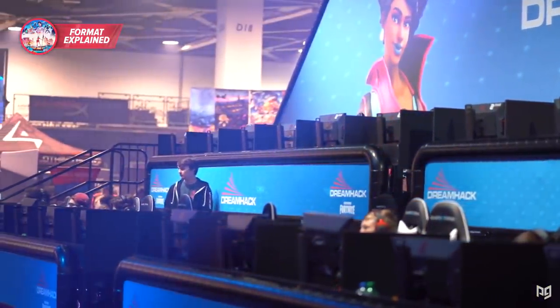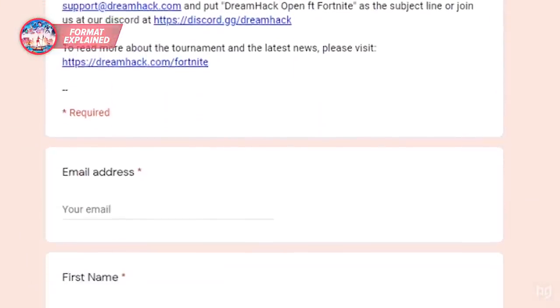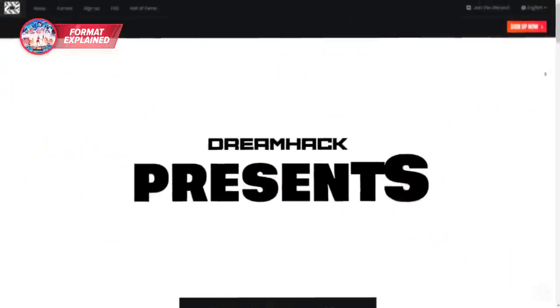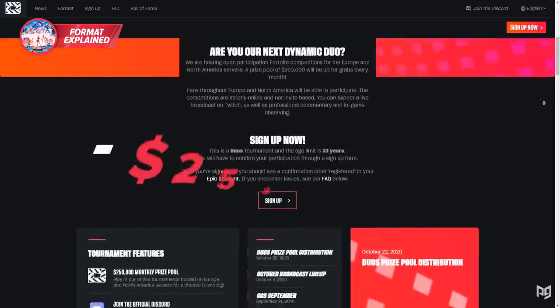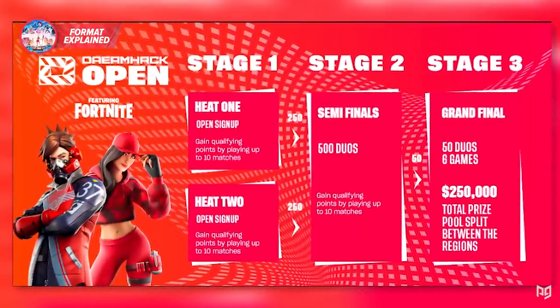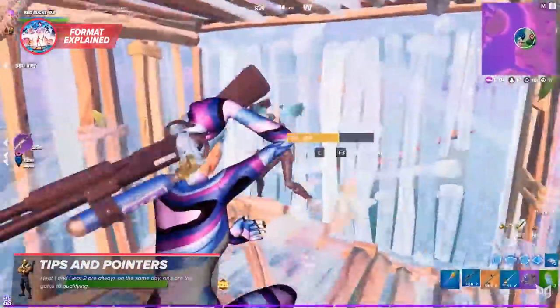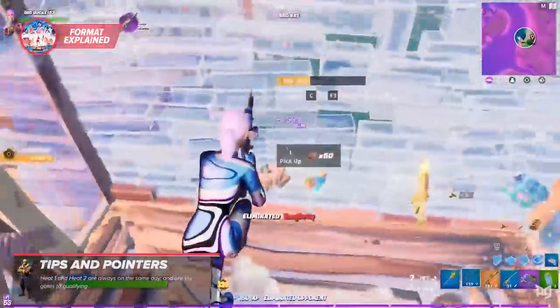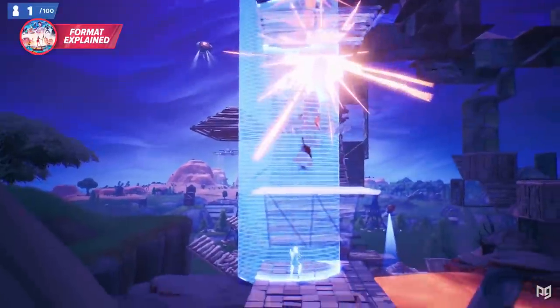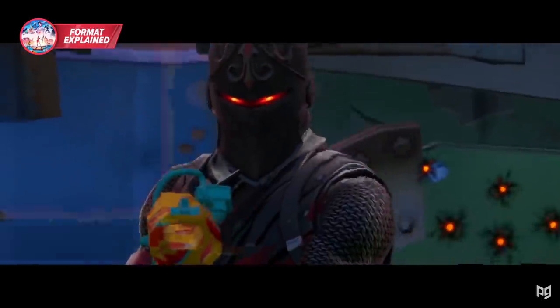To participate in the DreamHack Open Tournament, you must sign up using the Google form and given link every month before the tournament. You can find this on the DreamHack Fortnite social media and on the Fortnite competitive page. To qualify for the $250,000 prize pool, you must go through the previous stages. In the open phase of DreamHack, there are two heats — each heat is 3 hours, 10 matches, and has an hour break before the next heat. Heat 1 and Heat 2 are always on the same day and are the gates to qualifying. Each heat, the top 250 duos qualify for semifinals.